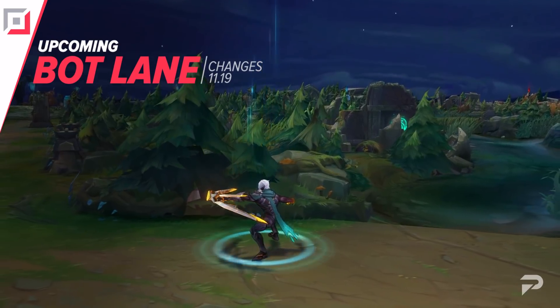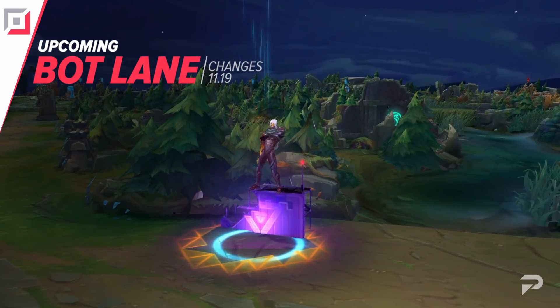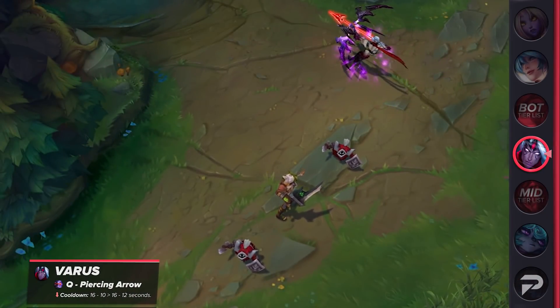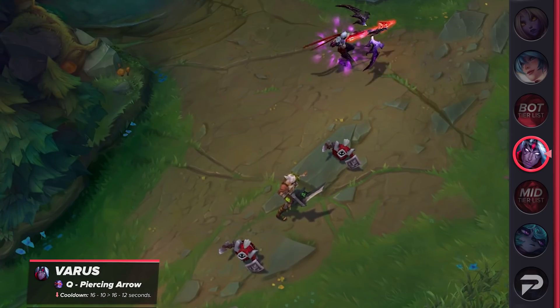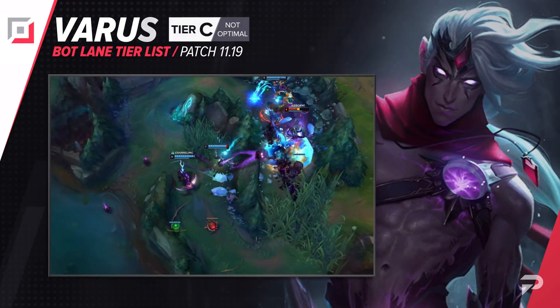There's not much to cover in the bottom lane, so let's mention the change for Varus. He received a nerf because he was just too powerful in competitive play. This patch, his Q's cooldown was increased by 2 seconds at max rank. He won't be able to poke as frequently — and combined with the other nerfs he received before, in theory he shouldn't be as oppressive at the top level. Varus remains in the C tier after this patch.